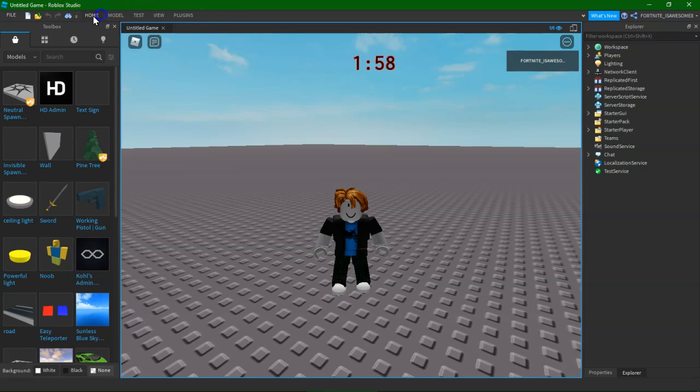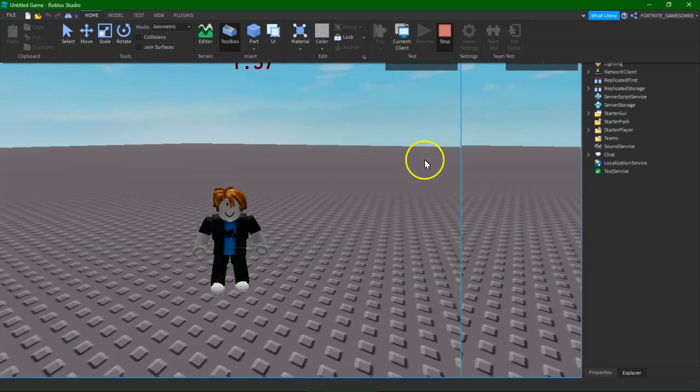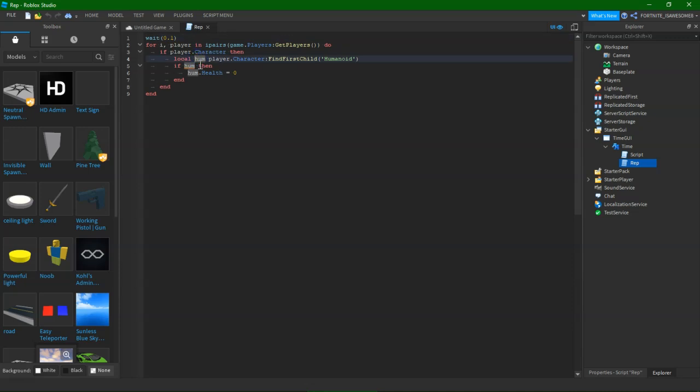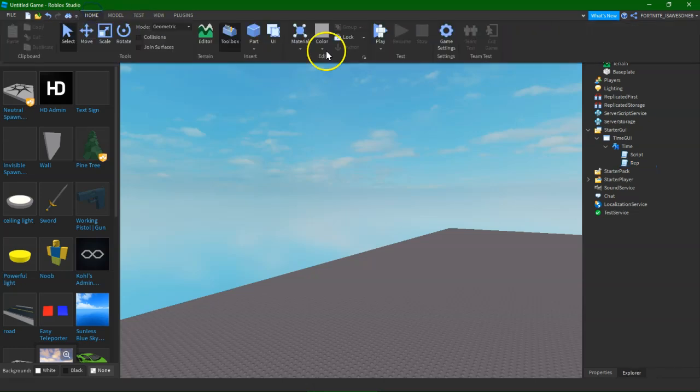Okay, let me just try fixing something. It worked before, I'm not sure why it did not work. Oh, I know what I messed up. Okay guys, I found what I just messed up — I had to put an equal sign there. Woohoo! That's what I messed up.